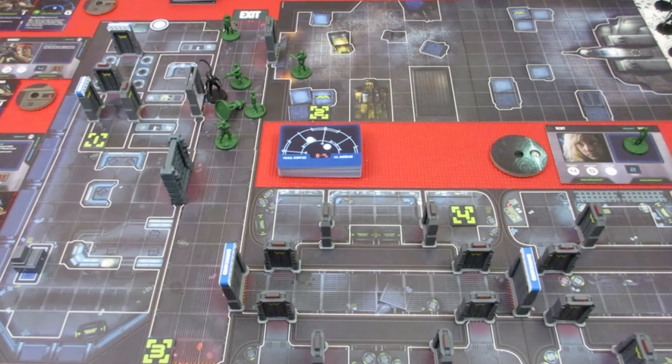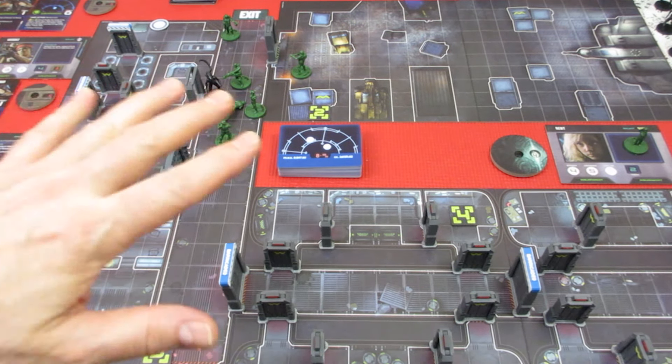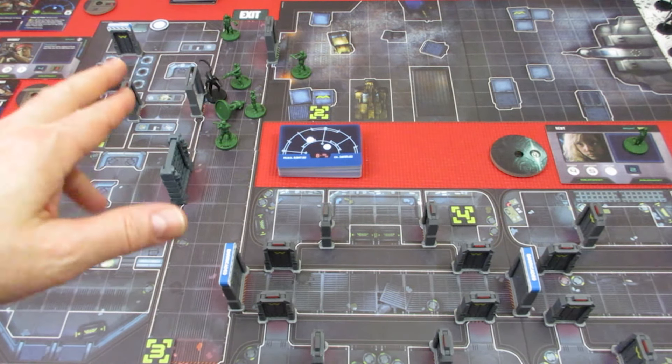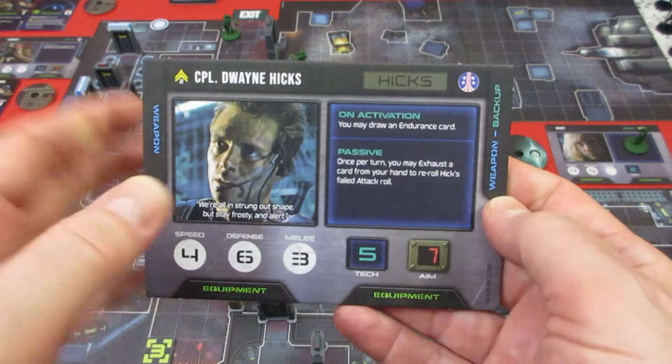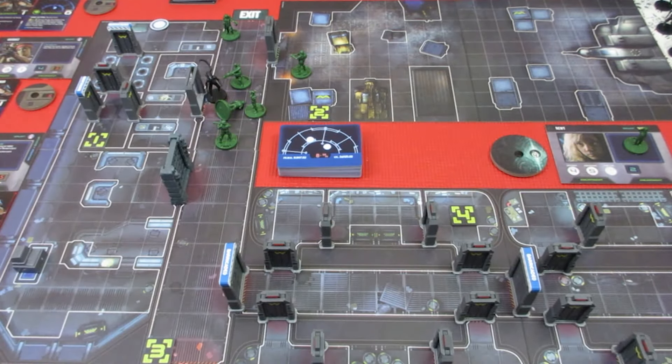We have set all of our aim dials to what is on our cards. Ripley's down — she won't be able to do anything except stand up if there are no aliens adjacent to her at the start of the alien phase. So Ripley's kind of out of action; she took a little bit of a beating there last time. We are starting off with Hicks. He's our hero, and after that we get to do all of our grunts.